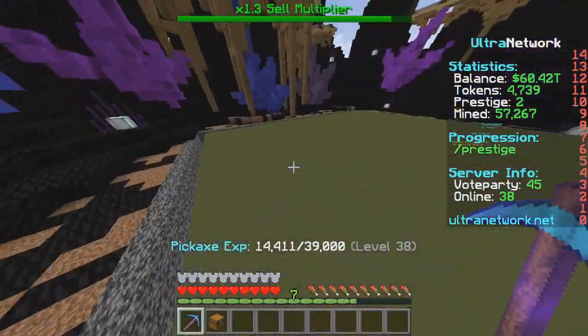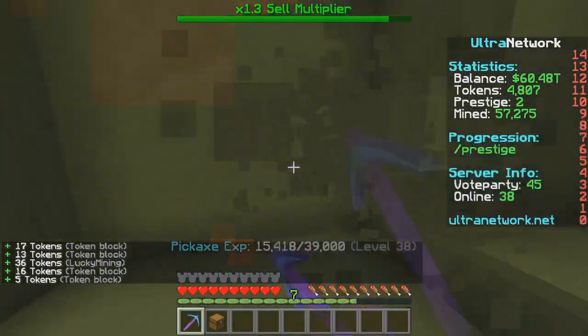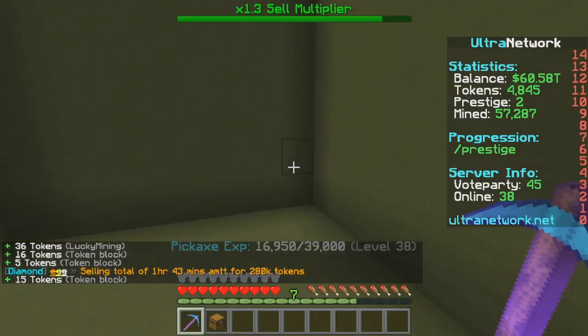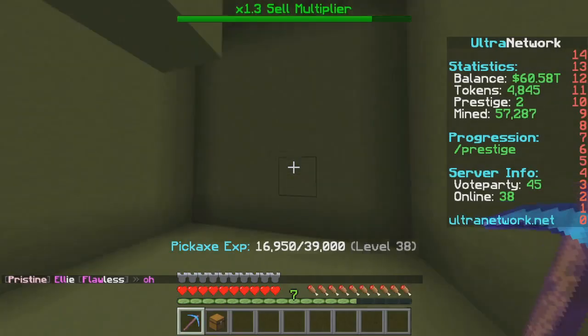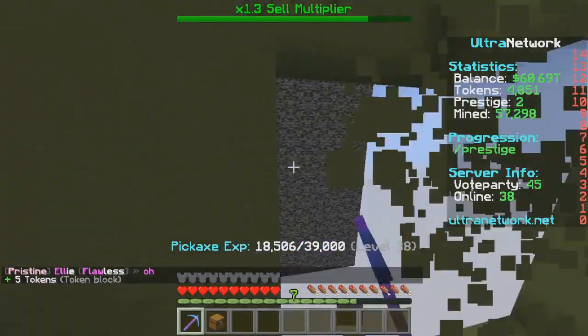This is the mine here, as you can see. There is no fly unfortunately, so you just have to rely on good old-fashioned mining. But there are custom enchants that you can apply — a bunch of them that help you out quite a bit. I've seen that they are very effective at improving your mining speed and your earnings.